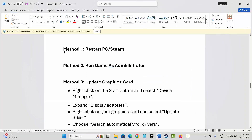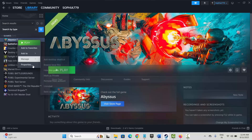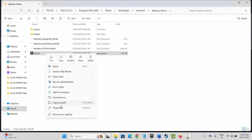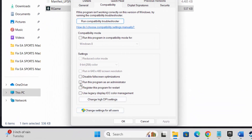If not, the next method is to run the game as administrator. For that, go to Steam, under the Library section select your game, right click on it, click on Manage, and then click on Browse Local Files. Here you can see the game application — simply right click on it, click on Properties, then click on Compatibility, and check Run this program as an administrator. Then hit Apply and OK.